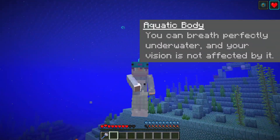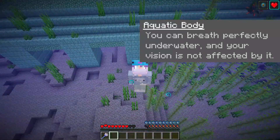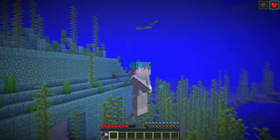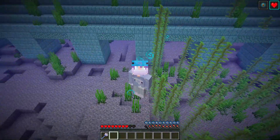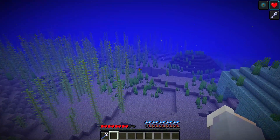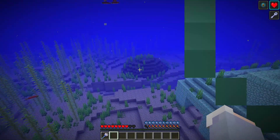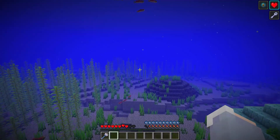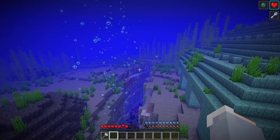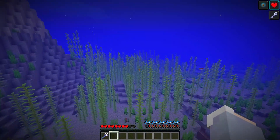For our first passive ability we have Aquatic Body. You can breathe perfectly underwater and your vision is not affected by it. While this is pretty standard for most aquatic based origins, it makes sense — you're an origin that evolved in water. I'm standing out in front of this ocean monument doing just fine. It's basically night vision; you can see underwater as if you constantly had a night vision potion.